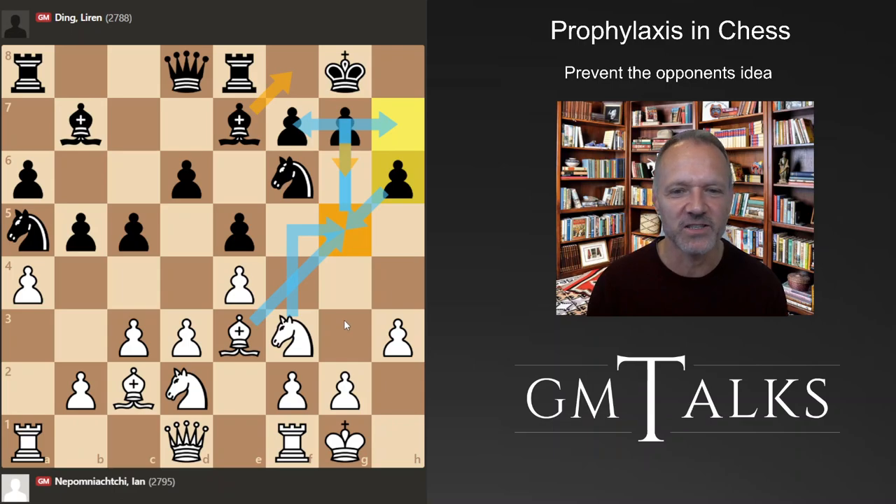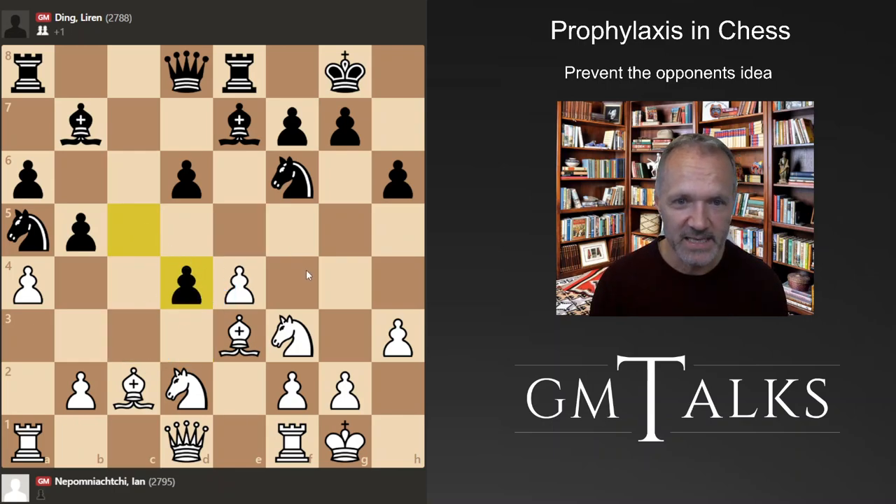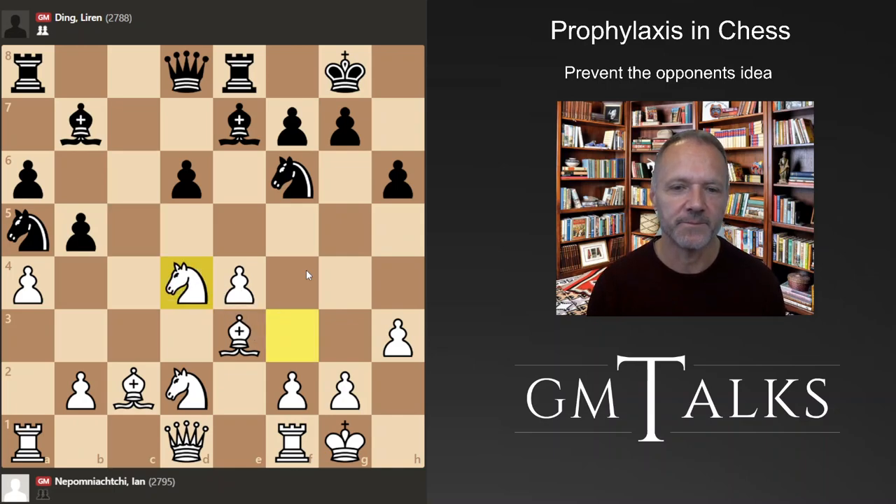Nepomniachtchi decides to go d4 here. He has overprotected the pawn, so he can play d4 — this was the plan. Black takes, takes, and the knight goes here. In general when this happens it's very interesting. One important question is whether black can push d5 or not, because he might be left with a weak pawn. White is also hoping to launch an attack — maybe queen here — and we can see h6 might be weak.